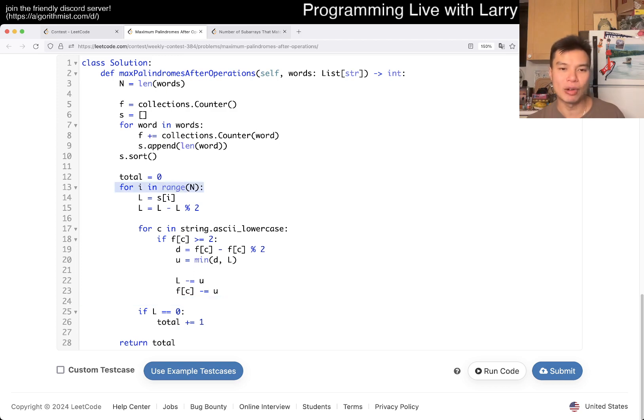So this inner part is O(N), this loop is O(Alpha) where Alpha is the size of the alphabet, so this is O(N × Alpha). The overall complexity is O(N log N) dominated by the sorting step. You can still optimize it a little bit more in terms of cleanliness.